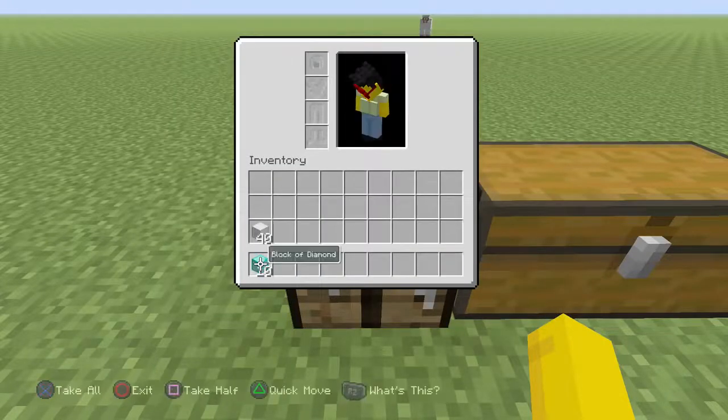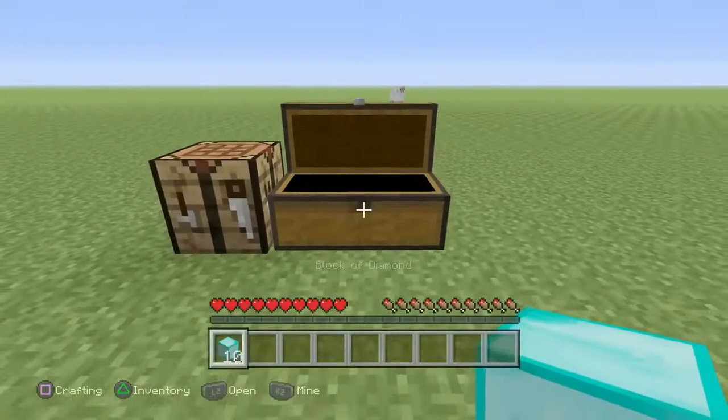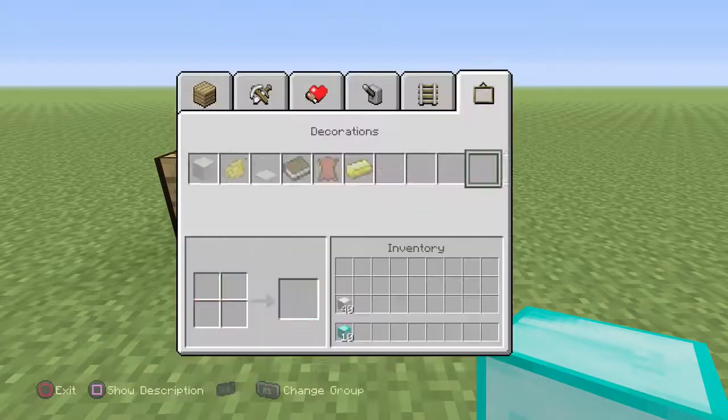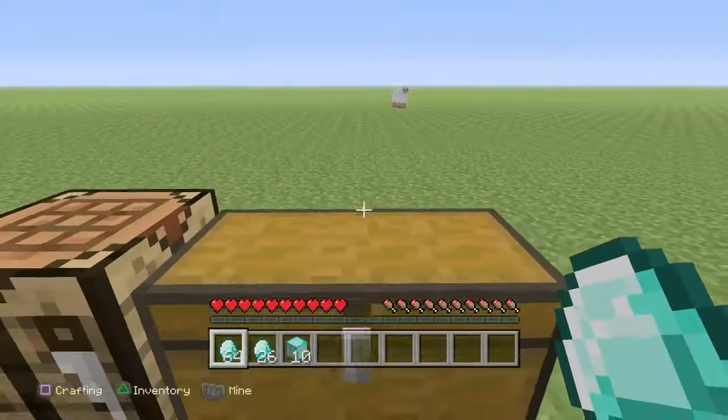It doesn't only work on the iron block — I'm going to show you on the diamond. You got to stay a little back because you don't want to pick up the blocks. You want to go break them down and pick up the diamond blocks.